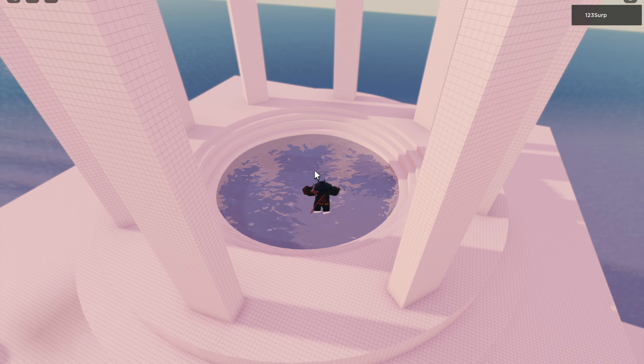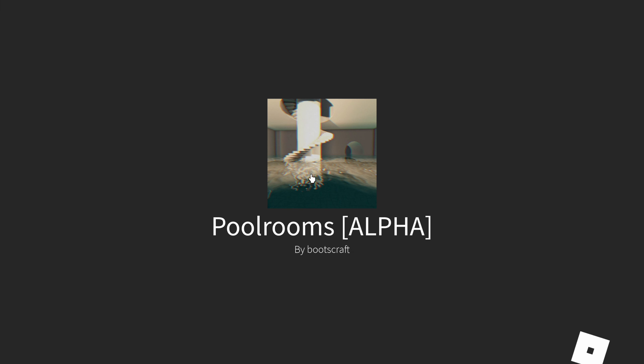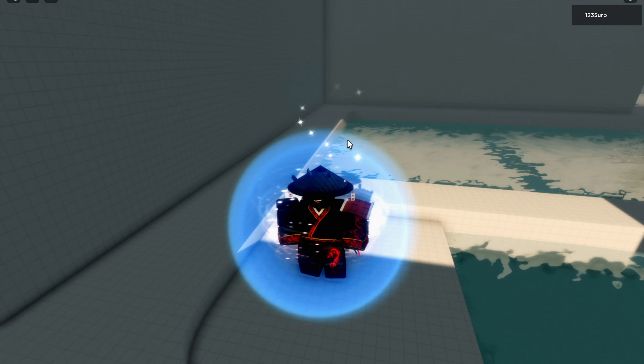Now if you want to get back to the spawn of Pool Rooms Alpha, you just got to go in this portal, and once you go in there it might take a second but it will teleport you back to the spawn.